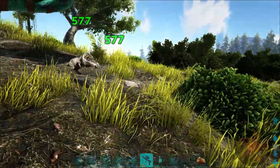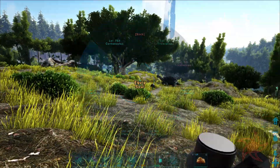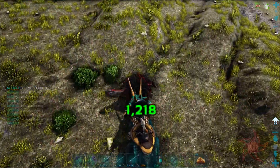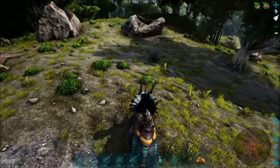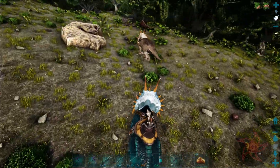577 with the headbutt - I have a feeling that was because of the meat boost. Now let's go ahead and pull out a Trike. 1,200 damage with the Trike. And they actually have a pretty decent turn of speed.